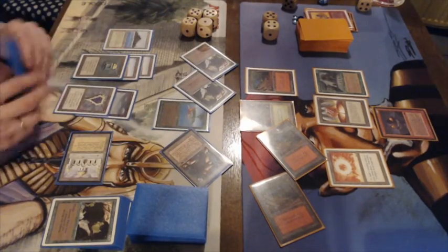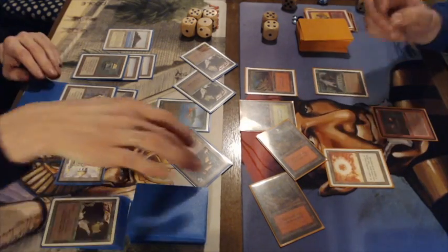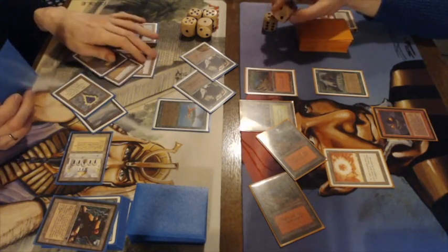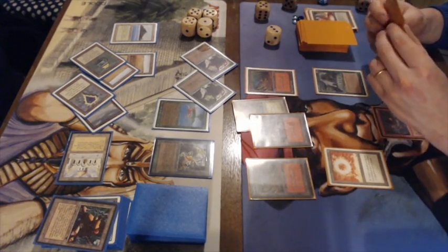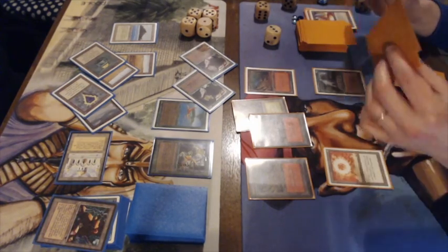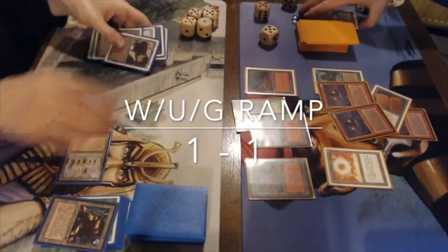Frank attacks — the second Mana Vault goes to the Atog with a block on the factory, so the factory is gone. But he's only on three life. It's almost impossible for him to survive this. He needs a Balance but he's not playing with white — and that's game! So it's one-one and we have a decisive game three.